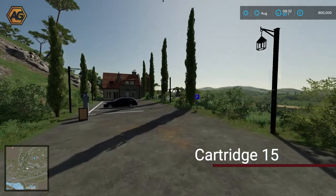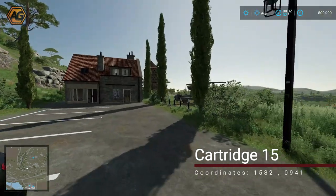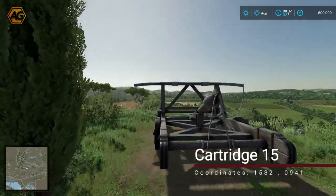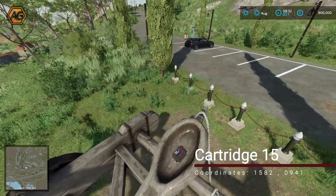On the hill behind our last location, not far away at all, there is a trebuchet or slingshot — whatever you want to call it — sitting up here overlooking the map. Pop up on here and you'll find the next cartridge ready to be launched.